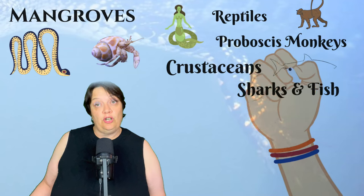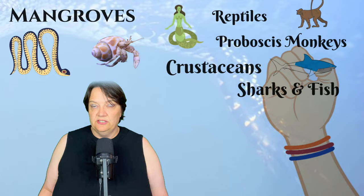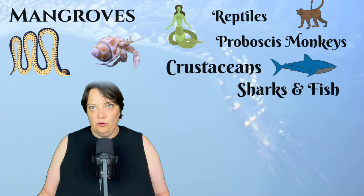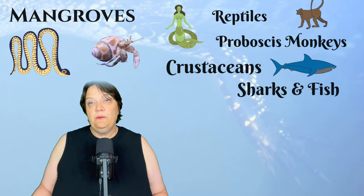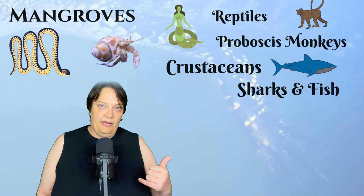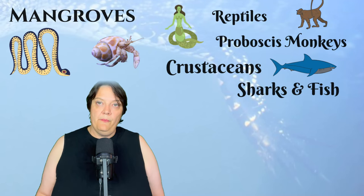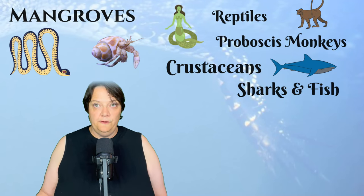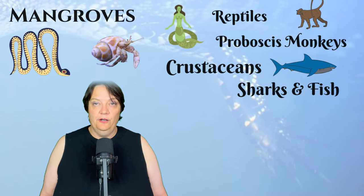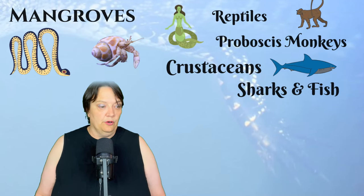Specifically, it brings sharks. The lemon shark actually uses the mangrove as a nursery. Mother sharks will come into the mangrove and give birth to their pups there — they won't stay to look after the young, they give birth and then head back to the ocean. But the lemon shark pups will remain in the mangrove until they're 10 to 15 years old and big enough to face the dangers of the open ocean.